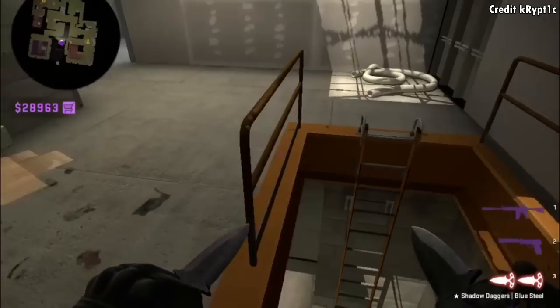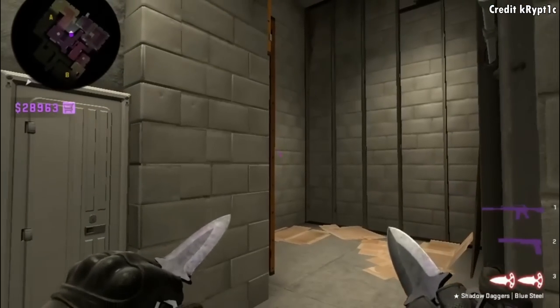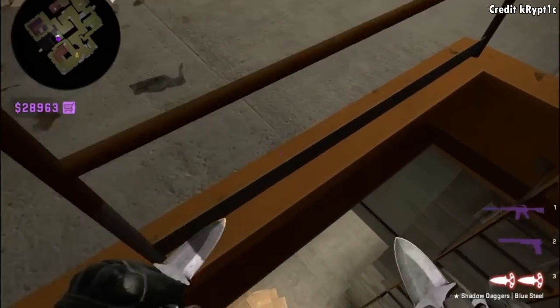Here's how to silent drop in ladder room. You're going to stand yourself inside the corner, aim here, then walk forward. And right before you hit the floor, press D, where you're going to get stuck onto the ladder, which allows you to safely and silently drop down.